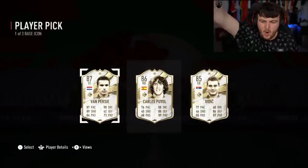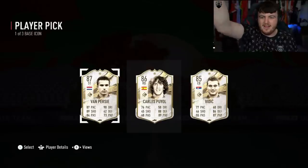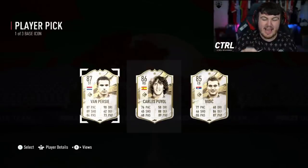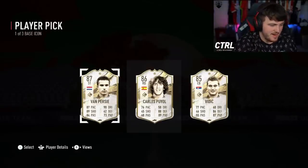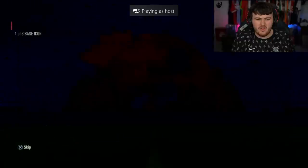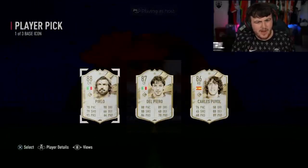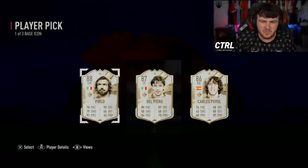Nemanja! He comes from Serbia. This is base icon player pick 24. I think so far the most expensive pull is still Ronaldinho. Del Piero is not bad. Carlos Piero is awful as well, but Del Piero is okay — that's not terrible.